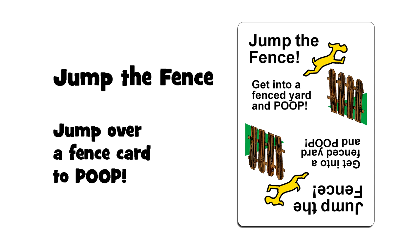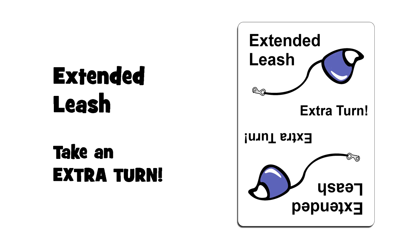Jump the fence: this allows you to jump over a fence card and poop on your neighbor's lawn. After playing, place it in the discard pile. Extended leash: this simply allows you to take an extra turn. For example, draw a card, play the extended leash card on the discard pile, move your doggy if you're not grounded, then draw another card and take another complete turn. You can play multiple extended leash cards on one turn, and you can also play an extended leash card even if you're grounded.